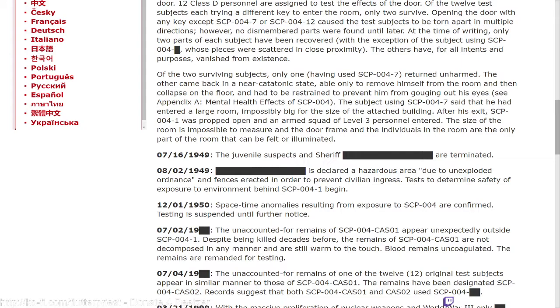The subject using SCP-004-7 said that he had entered a large room — impossibly big for the size of the attached building. After his exit, SCP-004-1 was propped open and an armed squad of level-3 personnel entered. The size of the room is impossible to measure, and the door frame and the individuals in the room are the only parts that can be felt or illuminated. July 16th, 1949: the juvenile suspects and Sheriff [redacted] are terminated.